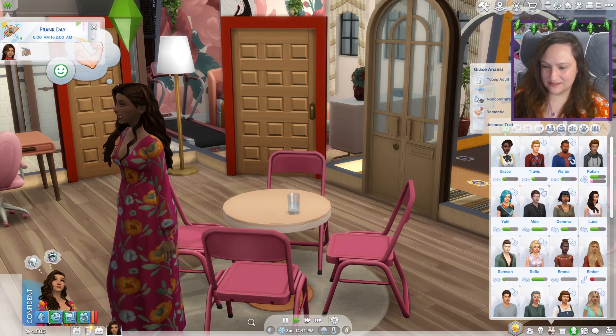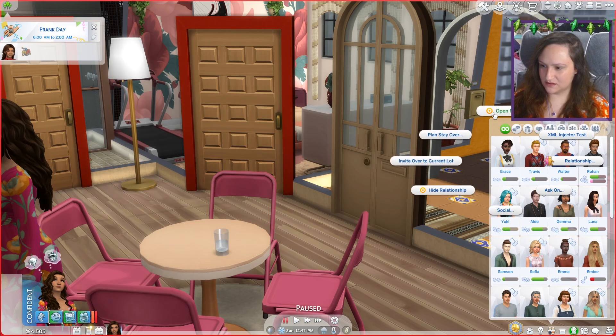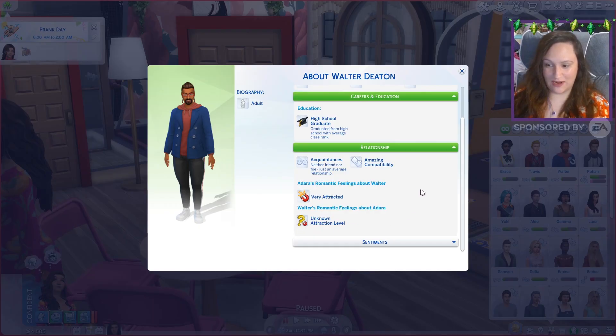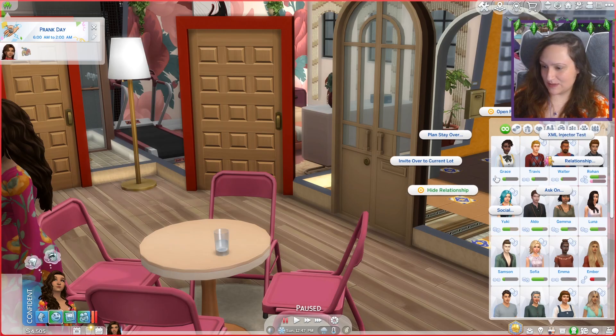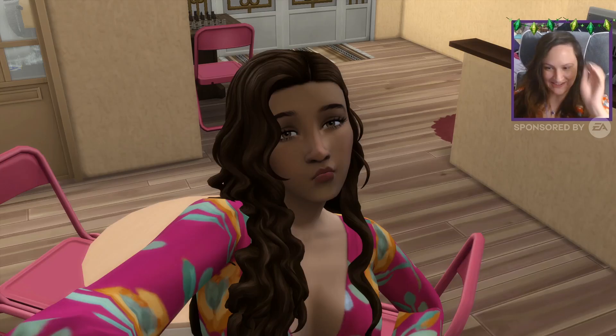We added Travis Scott to the list because why not. Grace was one of our picks too. Who do I want to talk to first? They actually have like this little magnet thing - what does that mean? Oh, Adara is very attracted to him. Let's maybe try a date. Oh, we can send a flirty selfie - that's a thing you can do now. Okay, that's exceed. You guys should get to take it.